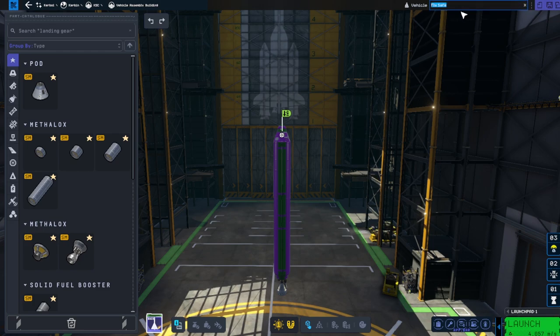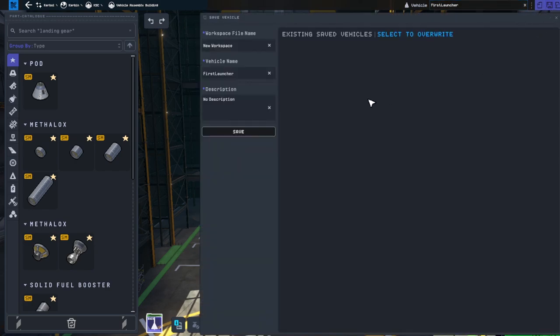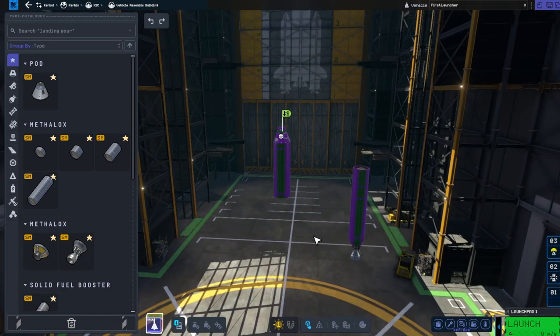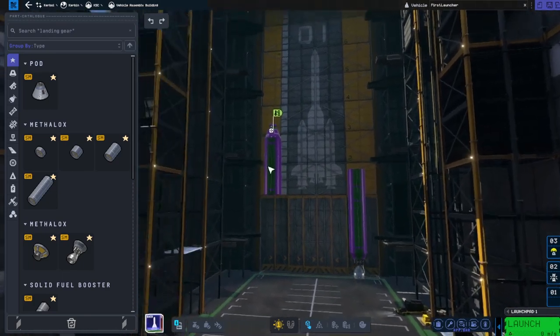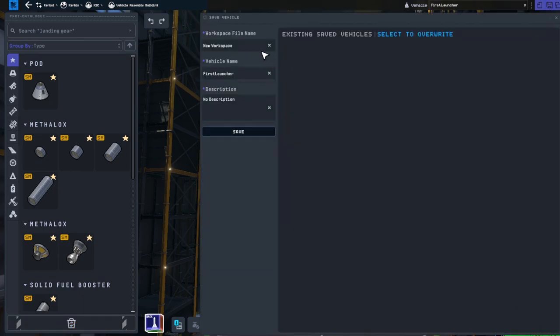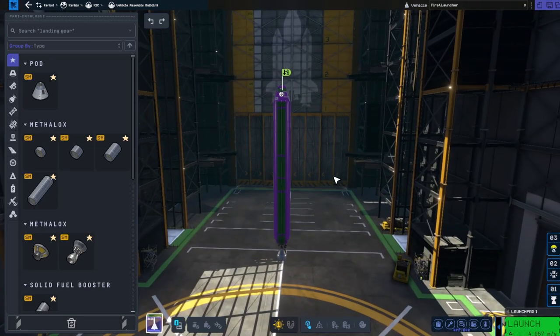I'm going to do something we really should have done at the very beginning: name this craft 'First Launcher'. You can rename your craft at the top. I highly recommend always saving. There's a workspace and a vehicle name — you may have noticed when I separated the craft that it classes them as two separate vehicles. You can use your middle mouse button to swap between the two. I do recommend putting a description in, but I don't think you need to sit here and watch me type.